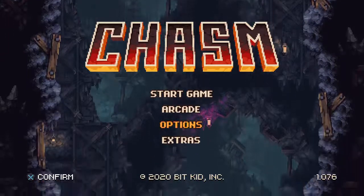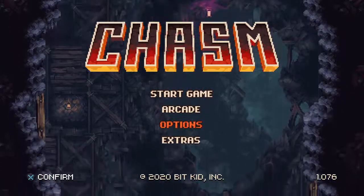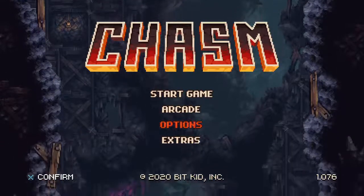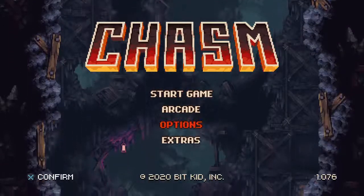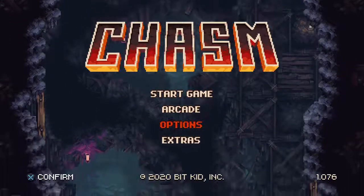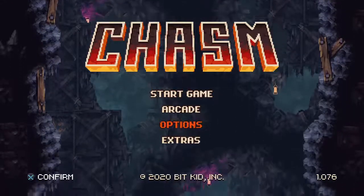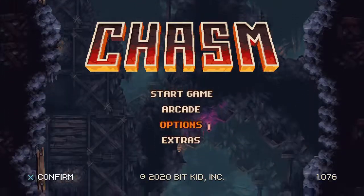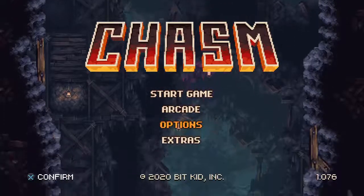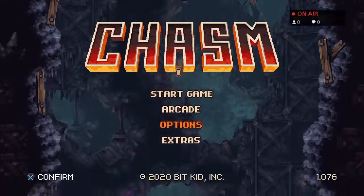Hello, good morning and welcome. You're here with Brothers Forge Gaming and this is Chasm on the PlayStation 4, available as a download. It's normally about $20, but I caught it on sale for $9.99 — totally worth it either way. In this Metroidvania style game, what we have for you right here is a platinum trophy guide, so come along if you're looking to get your next platinum.